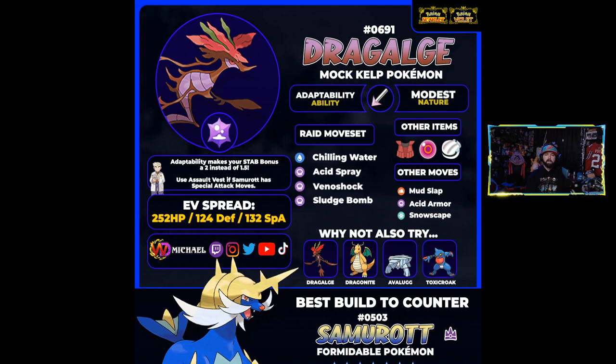When you pair Dragalge with Acid Spray to drop Samurott's special defense to minus six, this Pokémon is going to do a ton of damage. It's definitely one of the higher-end damage dealers for this raid. One concern depending on Samurott's moves is Ice Beam — if it gets that, Dragalge is in trouble. That's why an Assault Vest is listed as an alternative item to reduce special damage. Shell Bell is also an option for sustain since you'll be hitting hard. Key moves are Sludge Bomb and Venoshock — Venoshock does double damage if Samurott is poisoned. The EVs are split a bit between defense and special attack with a Modest nature.